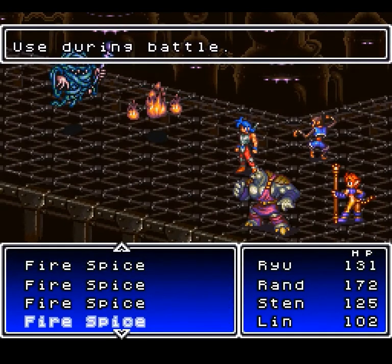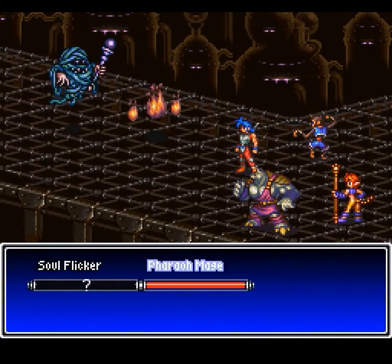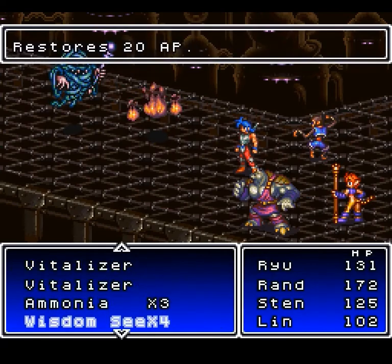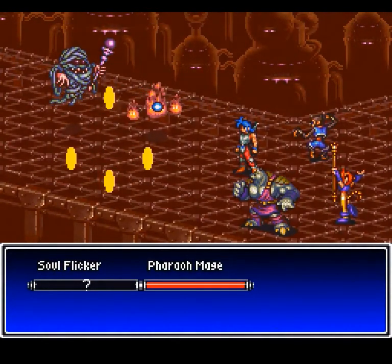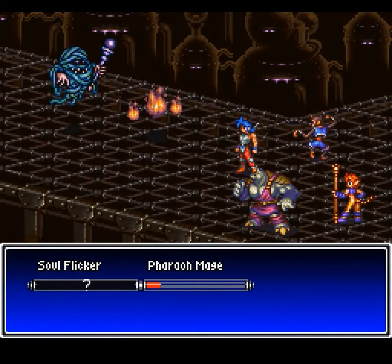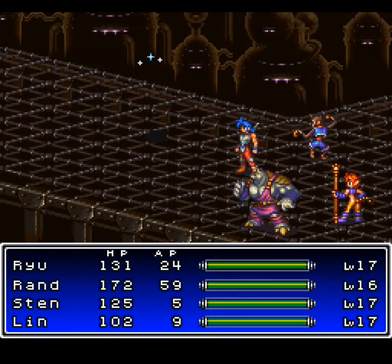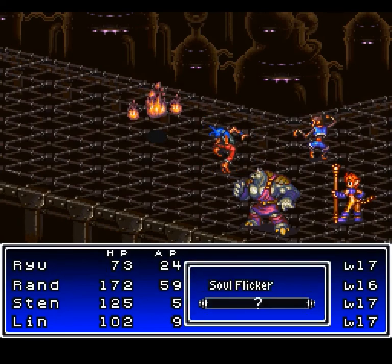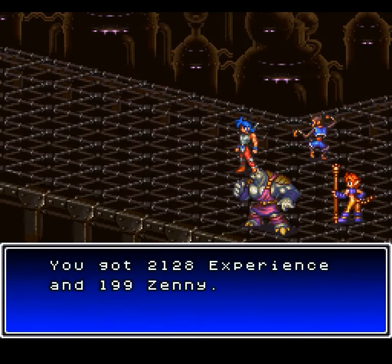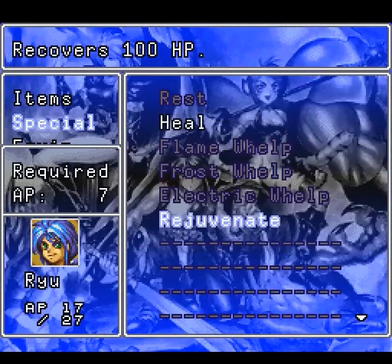We now have the Pharaoh Mage — same story as the Deathbringer, except this time I want to use only one Fire Spice since I only have a limited supply, and then beat up the Pharaoh Mage with melee from Sten. The Soul Flicker can just be one-hit KO'd with Ryu's Saw Blade, which is why I re-equipped that before attacking. It can drain your HP and AP, but it has a really weak physical attack, so not a threat.